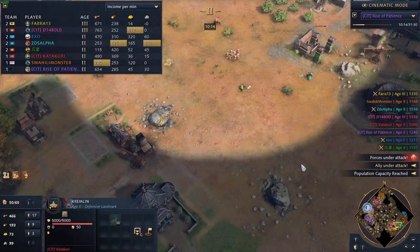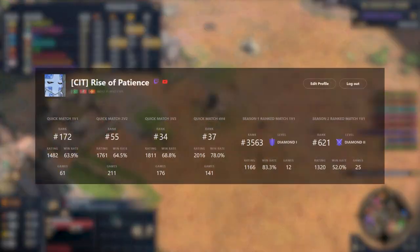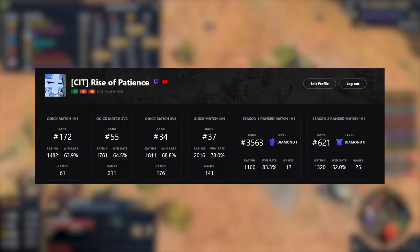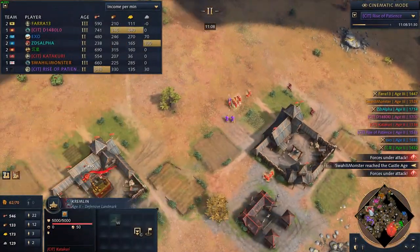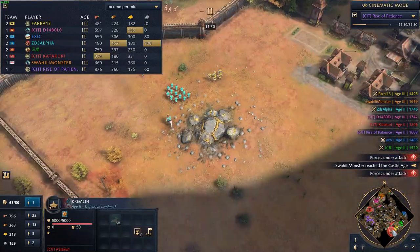Hello everyone, welcome to Rise of Patience. I'm a top 100 team game player in AoE4 and I like coming up with strategies to win in team games. Today, I'll be talking about a semi-aggressive Abbasid build order that works in both team games and 1v1s.